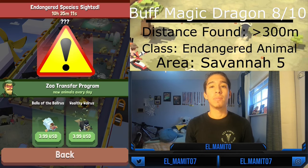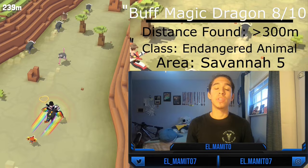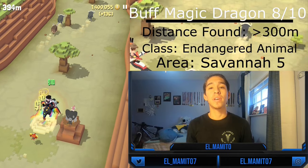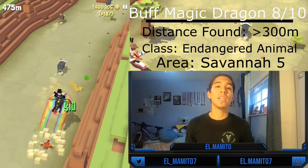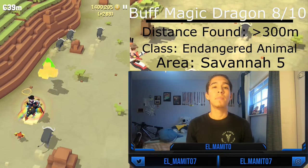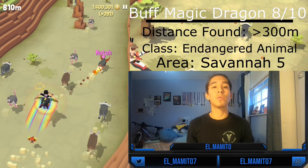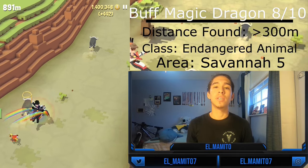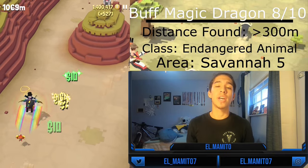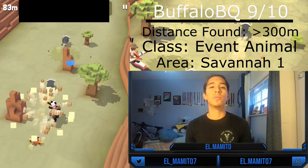The eighth buffalo is the Buff the Magic Dragon, and it is an endangered animal. Endangered animals are among the hardest to tame — not only are they hard to find, but you have to wait for the day that Rodeo Stampede puts that specific animal in the game. There is only one endangered animal per day, and they change every 24 hours. Note: they do put repeat animals, so even if you already have the Buff the Magic Dragon, it may appear again so you can mate it. Your chances of getting it are very low, so best of luck.